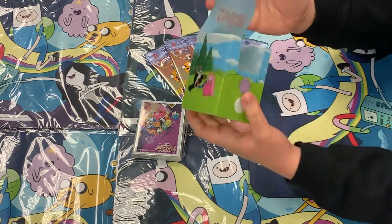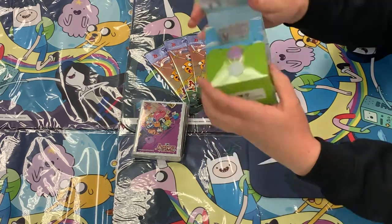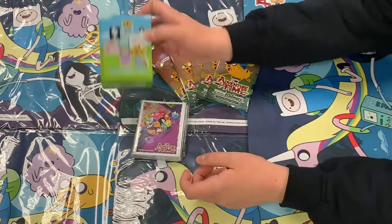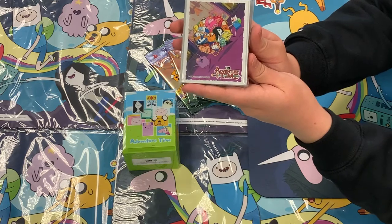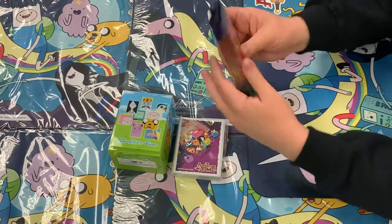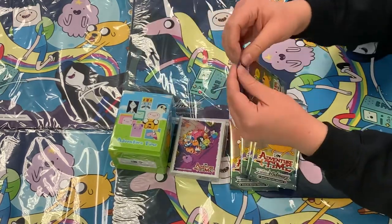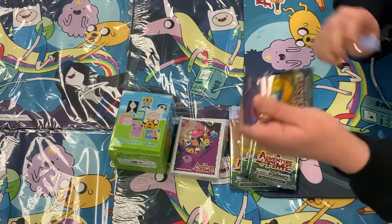On the inside there's Lumpy Space Princess, so you have like this nice panoramic thing. And it looks like it can hold maybe a hundred or so. And then here are the sleeves — very cute, has everyone kind of together. And then, fun bonus, we'll have these five packs. And maybe we'll pull something super rare.